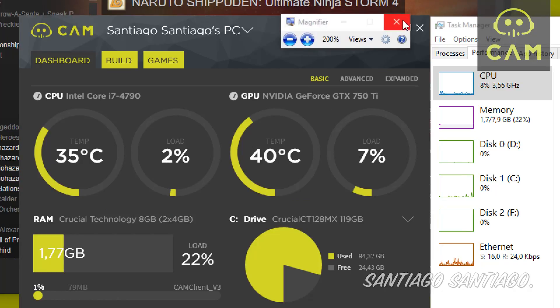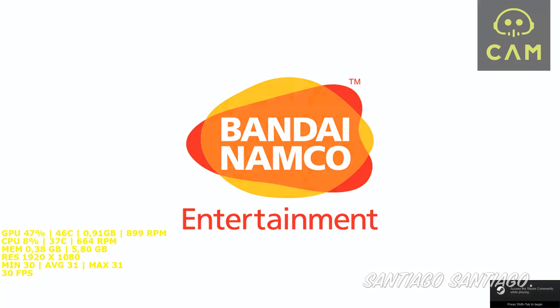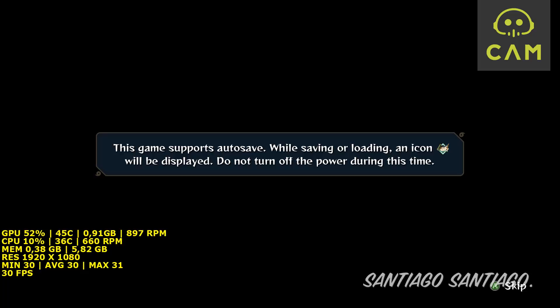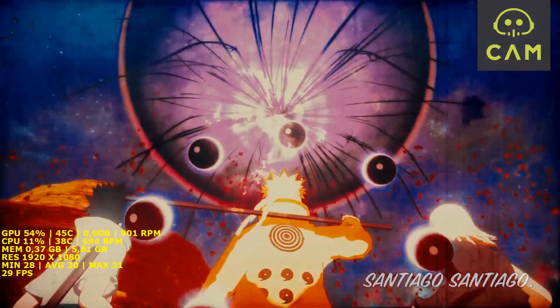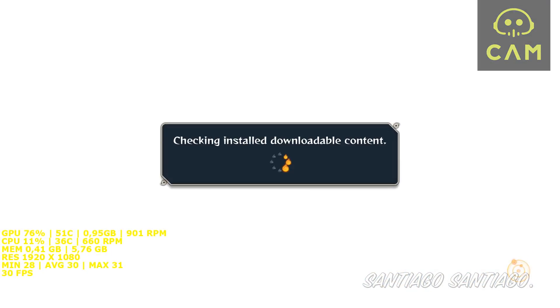I'm going to try it out again. The problem the game had with performance so far was that if I tried shadows on high at 1080p, it would drop below 30 frames per second. This game is capped at 30 fps. I'm using CAM overlay for the yellow letters on the bottom left corner. I'm also using an Xbox 360 controller since I'm not good with mouse and keyboard on this game. Let's see if I can push shadows to high.